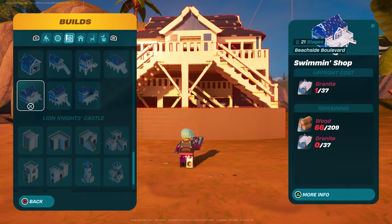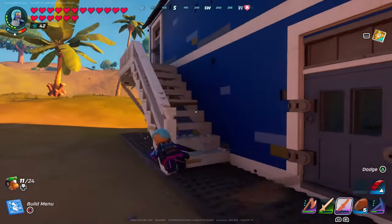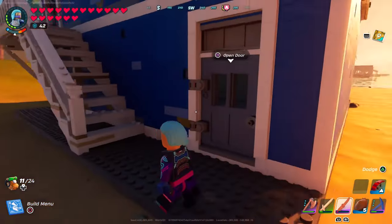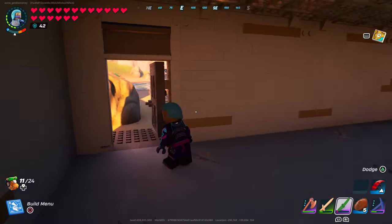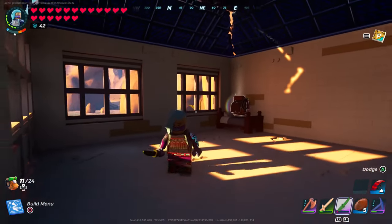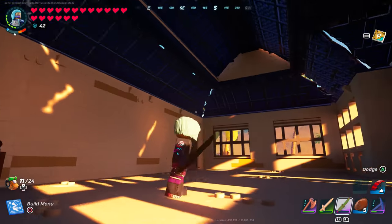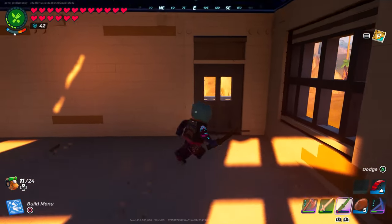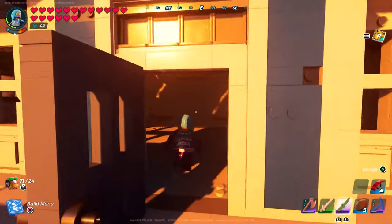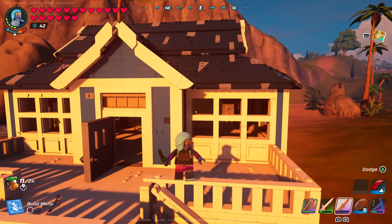Here's what the Swimming Shop looks like from the outside. It pretty much only comes with one big room upstairs and one downstairs. The only way in is through the back door downstairs — so maybe a good place to put equipment or storage. Upstairs it's pretty much the same — just one big room with a back door as well. When it comes to decor items, I'm thinking I'll place some surfboards, towels, floaties, and swimming gear in here.